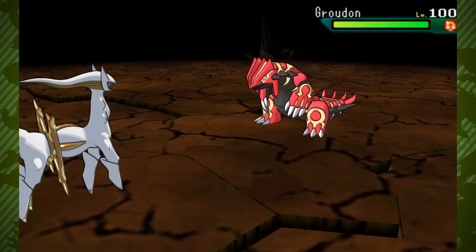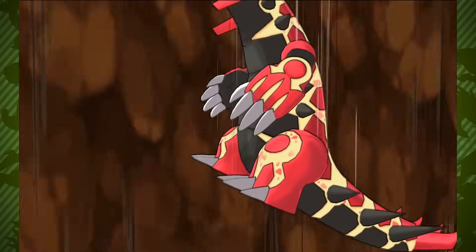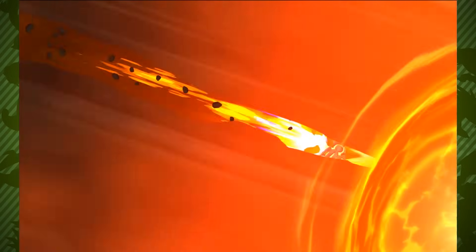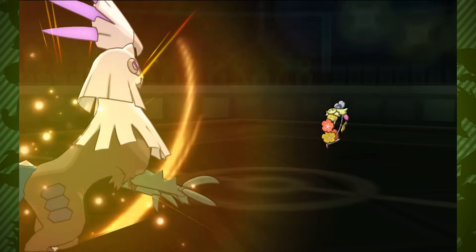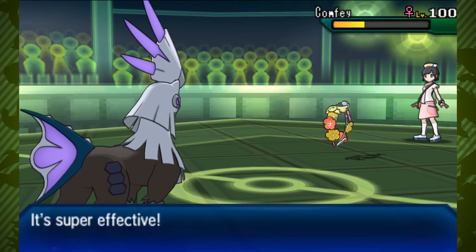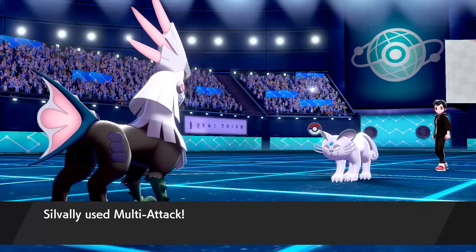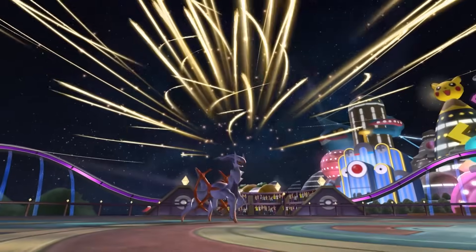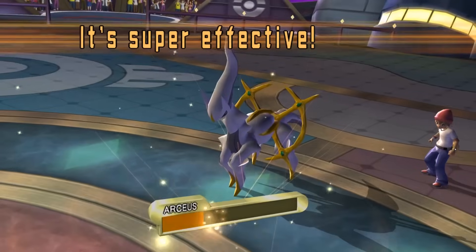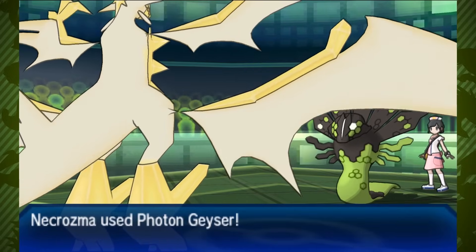The exception was in Generation 7, where Arceus could change type by holding a Z-Crystal instead of a plate, meaning it wouldn't have boosted its STAB — but this was worthwhile since it was an Arceus that could use a Z-move. Interestingly, the design of Silvally's signature move Multi-Attack may have been changed to reflect Arceus' built-in boost: in Generation 7 it was only 90 base power, but in Generation 8 it was buffed to 120. Multi-Attack is patterned after Arceus' Judgment, which came in at 100 base power, but effectively hit at 120 with the built-in plate boost.